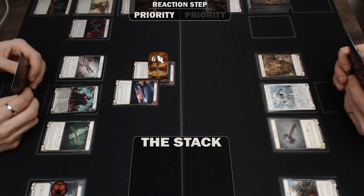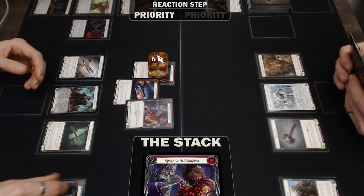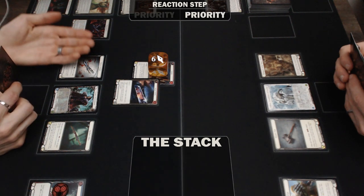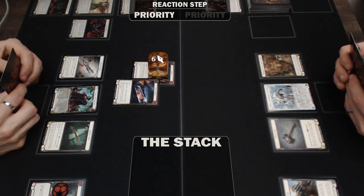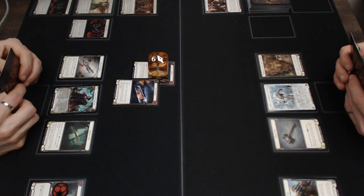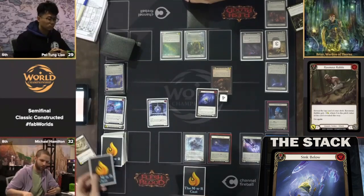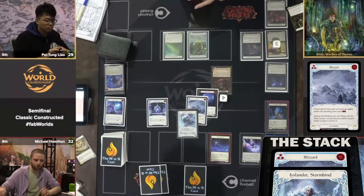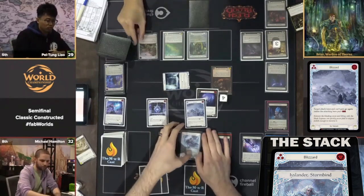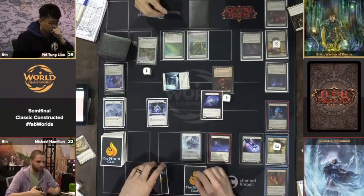The effects of the card are applied, and then we arrive back where we started — because when a layer resolves, priority returns to the turn player. With a newly emptied stack, the turn player can once again add a reaction or instant to the stack, or pass priority to the defending player. If they also pass priority, the Reaction Step concludes. Priority does not return to the turn player for a final opportunity to play something. Think of the Reaction Step as both players adding layers to the stack from the bottom up and collectively resolving them from the top down. The order in which layers are added and resolved is entirely up to the players.